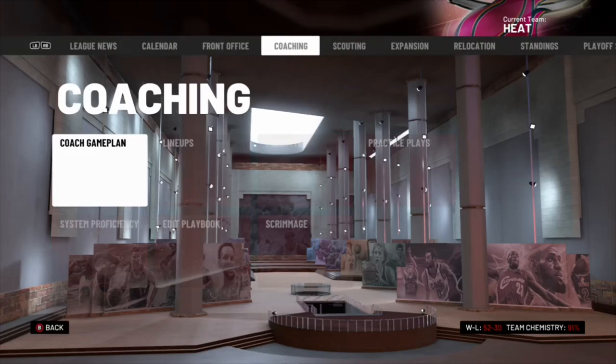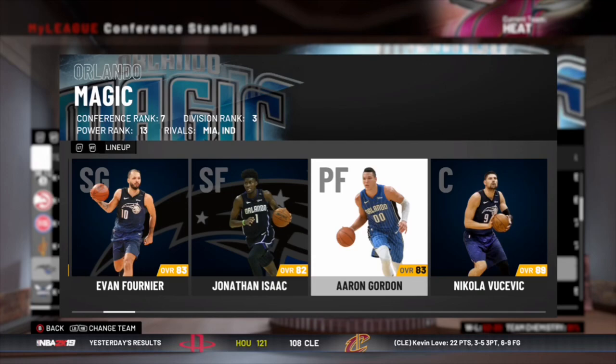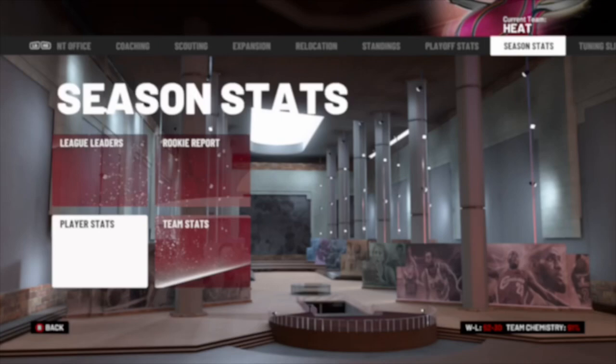We managed to grab the second seed in the East and we're playing the Orlando Magic in the first round — two really good defensive teams. Paul George had a great season, Winslow solid, Tyler Hero another really good season, Mac McClung was good off the bench. We were the 10th best offense but number two on defense.